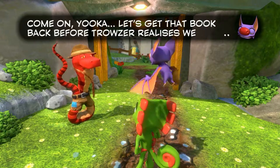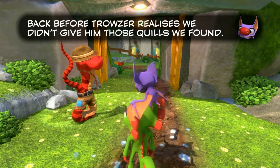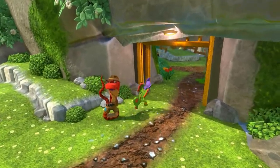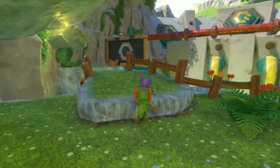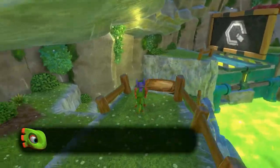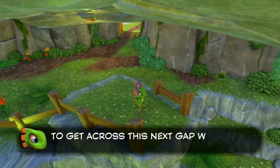Let's get that bug before Trouser realizes we didn't give him the quills. I'm assuming we will have to give him quills at some point to get our move from him, but maybe they're giving us a free pass right now. We need to use A to jump to get across the next gap.